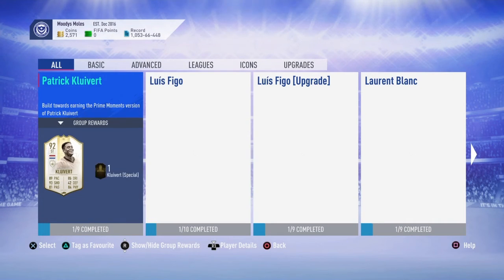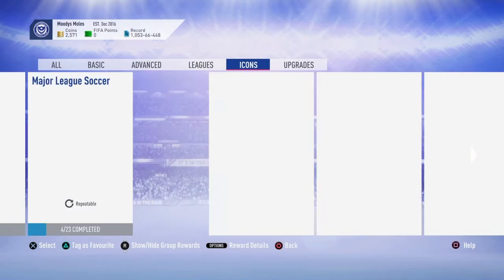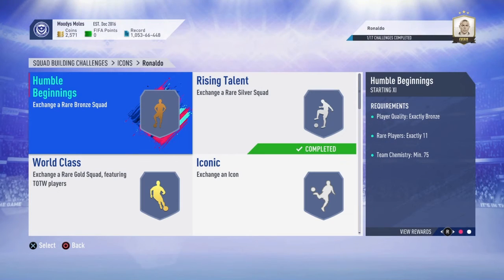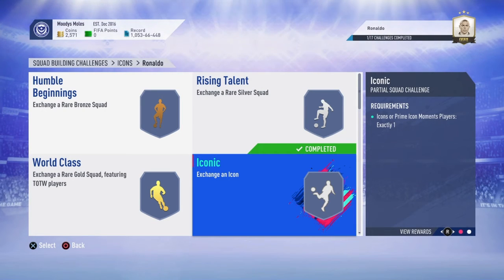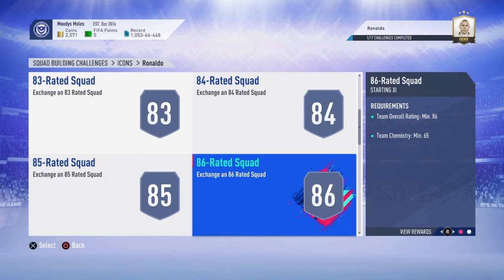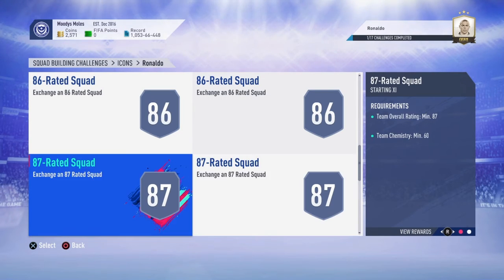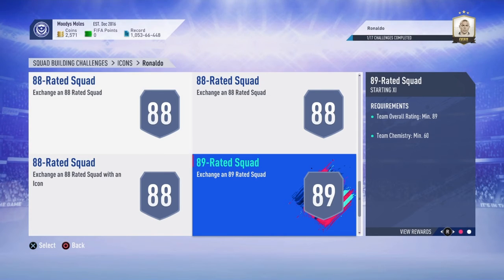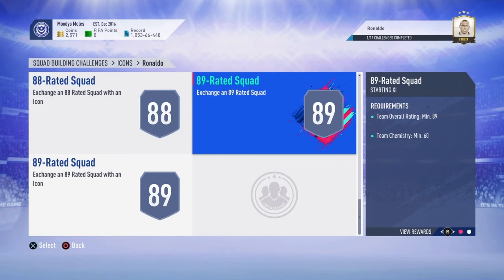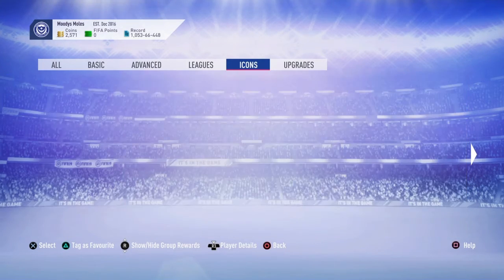Let's see if we can have a reminder of who it was about and what the requirements were. Let's jump into this Ronaldo one quickly - I remember the bronze, silver and gold squads were nice, all the rares, and then yeah: 83, 84, 85, 86, another 86, another 86, 87, 87, 88, 88, 88, 89 and another 89. I think two or three of those squads also had icons in them. So yeah, I remember that card being ridiculously expensive.